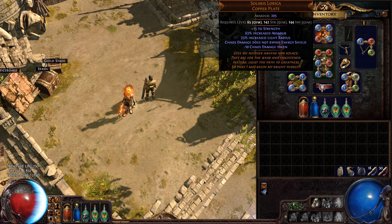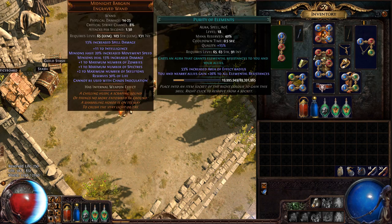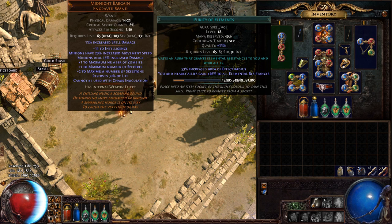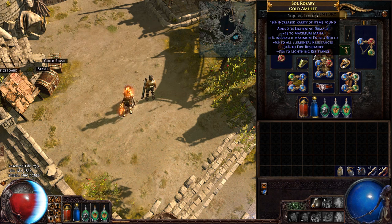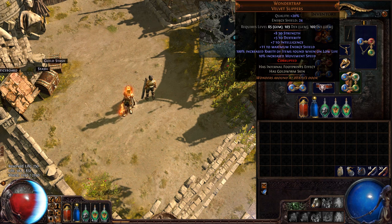The downside is you get no energy shield on it, and the real problem is you can't really link it to anything good because I'm an intelligence-based character — it's a red piece of armor. I was lucky to get colors so I can hook up discipline and vitality to it. Vitality is health regeneration, discipline is for more energy shield, and purity of elements is for resists. The Andvarius ring and also Lori's Lantern prismatic ring give me bonuses on low life — more cast resistance, enemies are unlucky when damaging me, plus resists. The boots are Wonder Traps skinned as Gold Wyrm, giving 100% increased rarity of items while on low life.